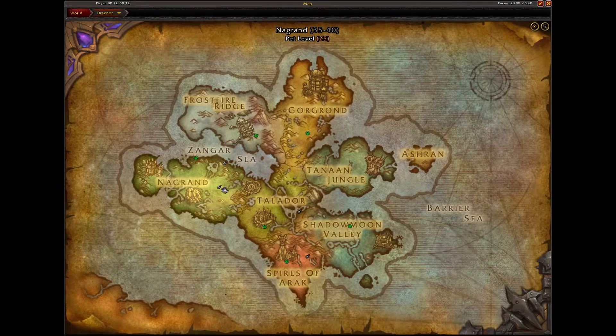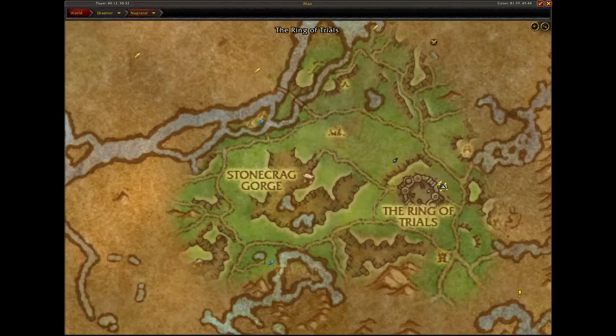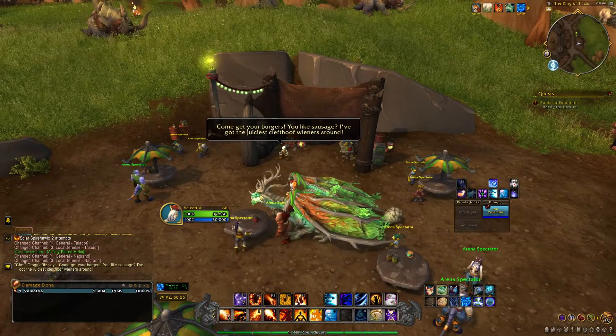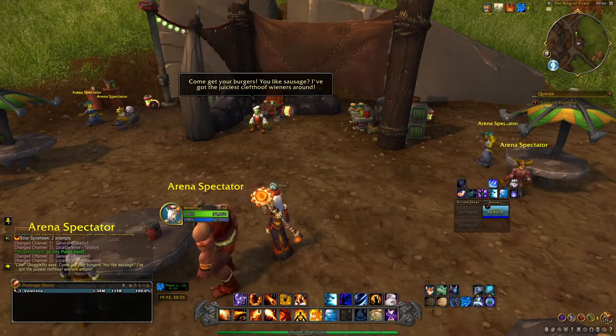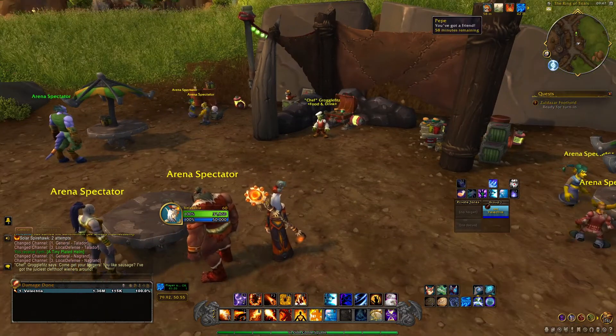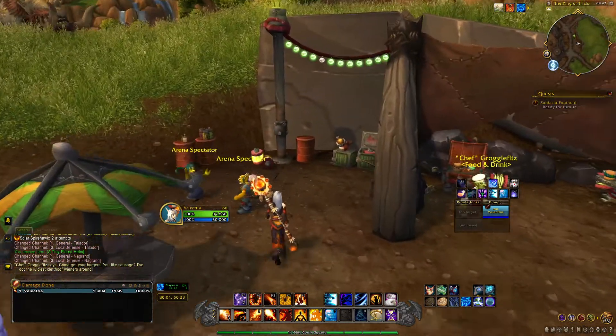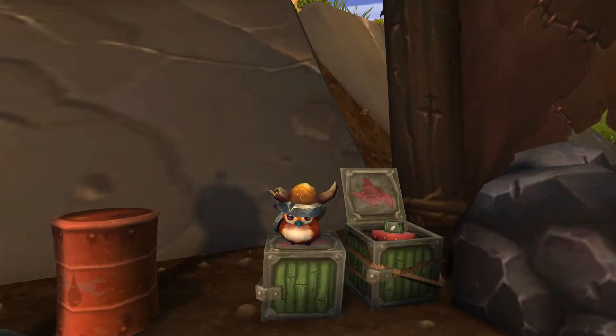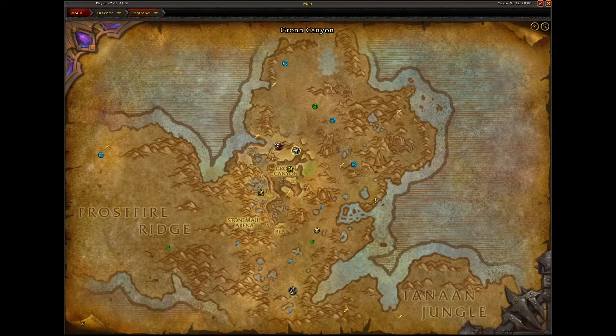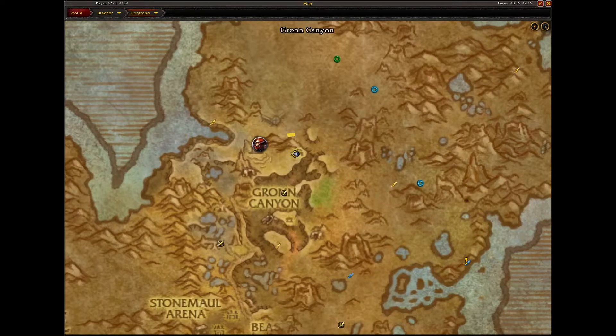Next door to Nagrand — head over to the Rings of Trial. Once you're there, you'll find a Pepe that looks like a viking. This Pepe is in a canopy area where some goblins are dancing to some sweet tunes, so if you have any trouble finding him, turn up your volume in game and follow the music. It's super adorable that he has a shield with a little arrow pointing out of it — wonder what he's been up to on his adventures.